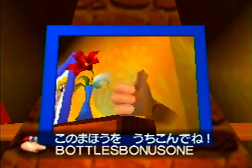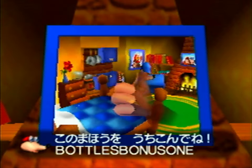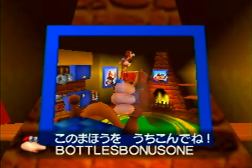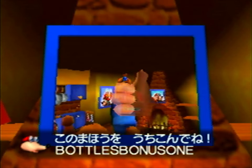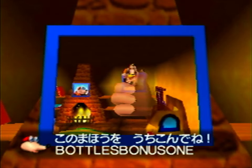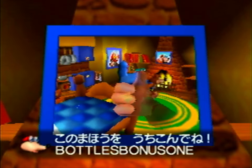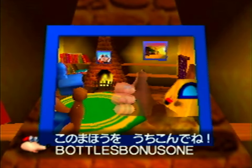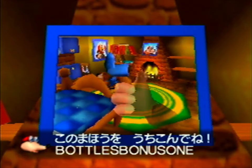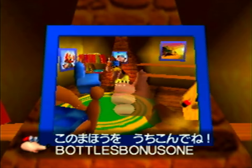I'm pretty sure this is here because if you spoke a different language — like French, Japanese, or Mandarin — it'd be kind of hard to remember 'Bottles Bonus One.' It's really easy for us English speakers to remember stuff like that. But if you're a Japanese player and you just see 'Bottles Bonus One' and the text box closes, you'd be like 'what does that even mean?' So this just gives you time to write it down, probably just for Japanese players since it's hard to write down something in a language you don't know.